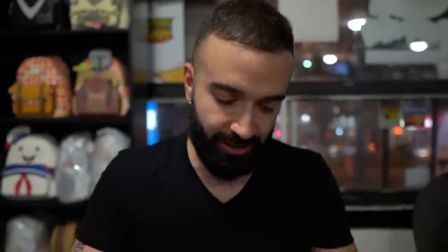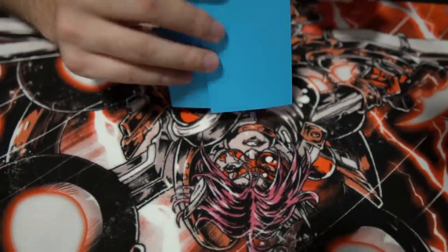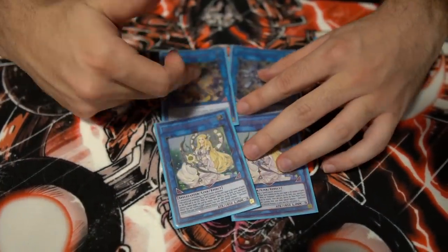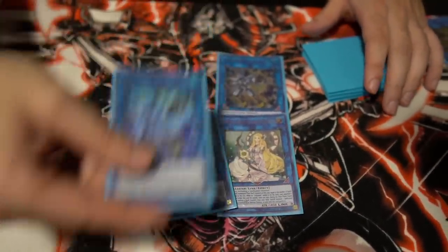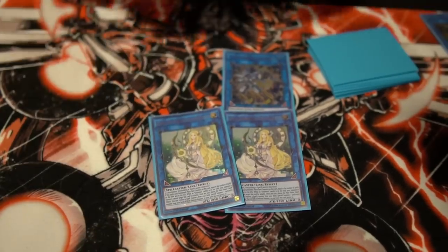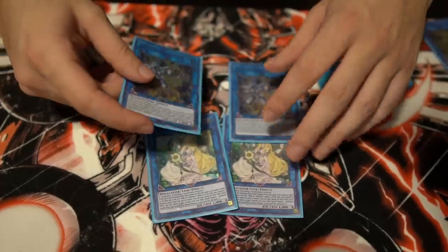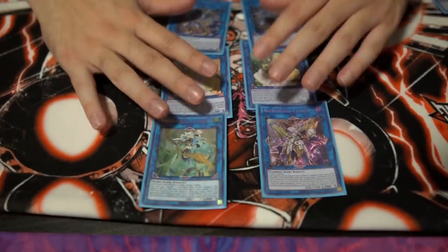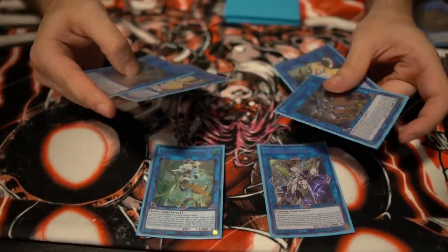Extra deck: Dagda is obviously the main part of the combo. A lot of people skip this, but you need double Needle Fiber and double Saline. Duels do not last one turn - you want to make sure you're Needle Fibering every single turn without question. Going first: Needle Fiber into Saline into Appalooza. Going second: Needle Fiber into Saline into Access Code. These need to always survive no matter what.